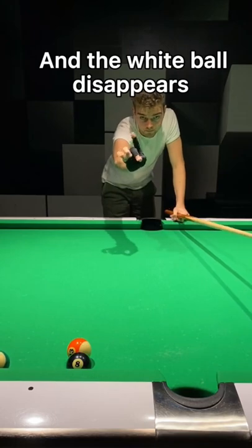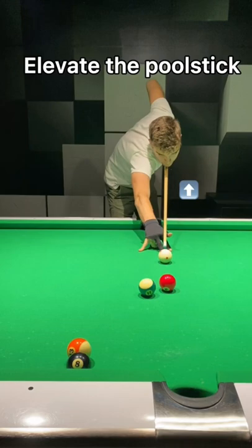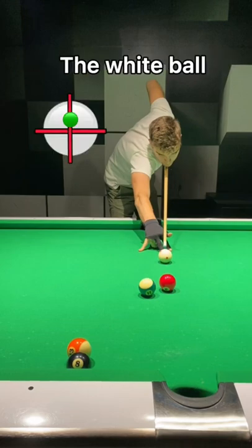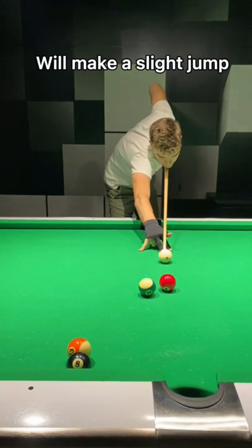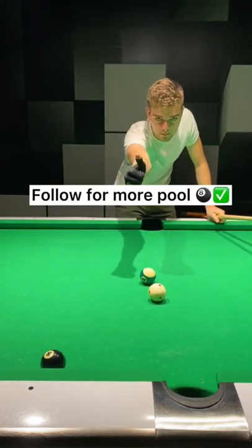I will now demonstrate the correct way to play this shot. Elevate the pool stick and play just above the middle of the white ball. That way the white will make a slight jump over the ball into the eight ball and you can finish off the game. Follow for more pool tips.